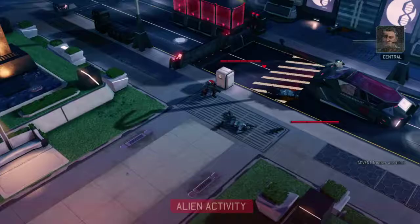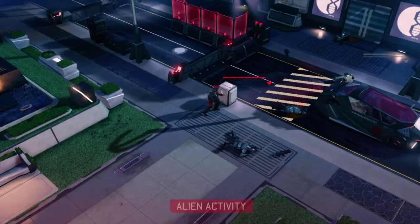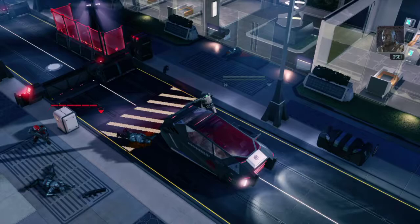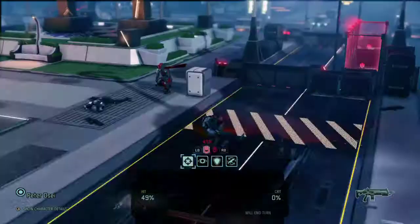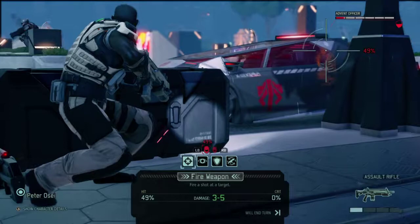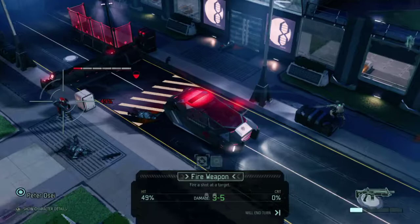'Well done. Fall back to our position.' 'Just go, I'll try to stall him here.' So it looks like Peter Osei is going on a suicide run — he's trying to stall. It's forcing me to shoot at the officer. Of course he misses — that's not a good shot. I don't even know why you'd expect that to be a good shot.